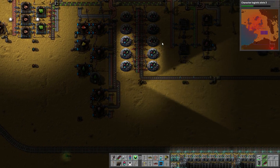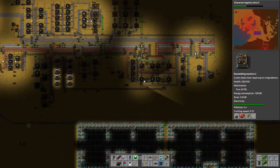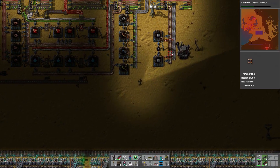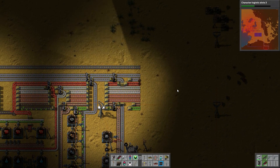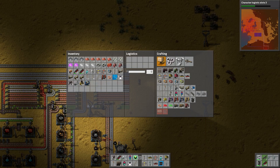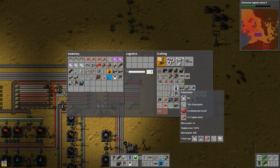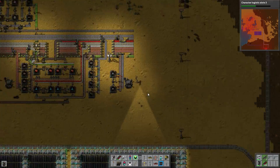That's actually backed up on one side of the belt. We should have sufficient to build another one of these areas. To do that, we do need to get our substations, so we need lots and lots of advanced circuits right now. Let's eat up some stuff for a little while. One, two, three — 16 of those, and we still need more. There we go: 16 substations and one roboport.